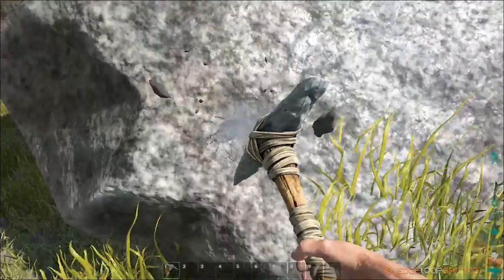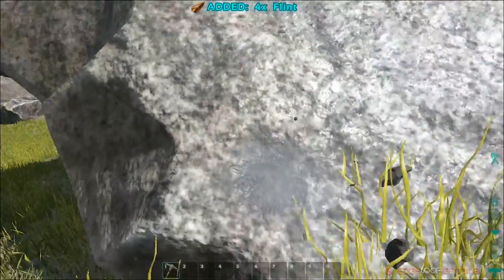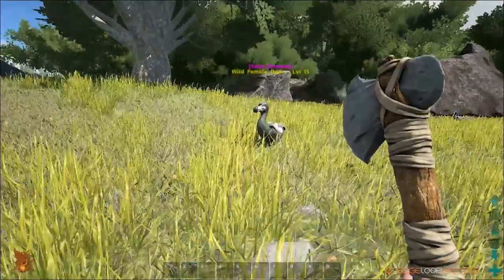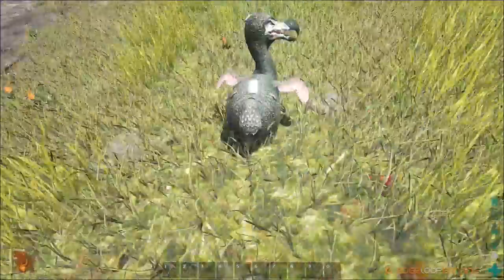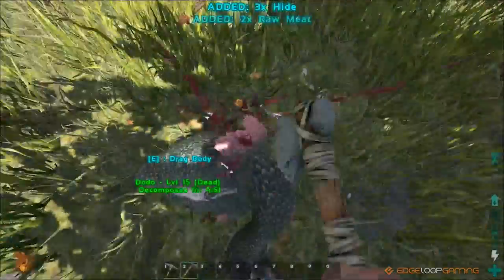Once you've equipped it you'll be able to harvest flint and stone from giant rocks that are lying around. Now that you have some more materials try crafting a stone hatchet. If you see any dodos walking around, attack them and harvest their meat and hide by hitting them after they're dead. Dodos are easy prey and meat and hides are very useful.